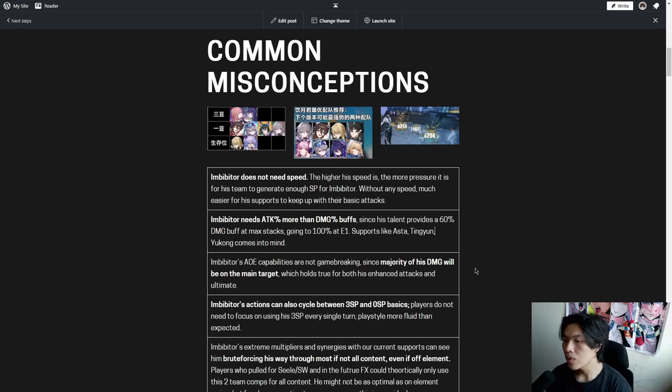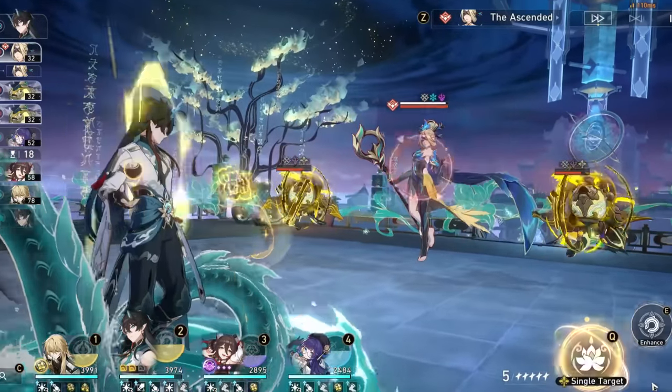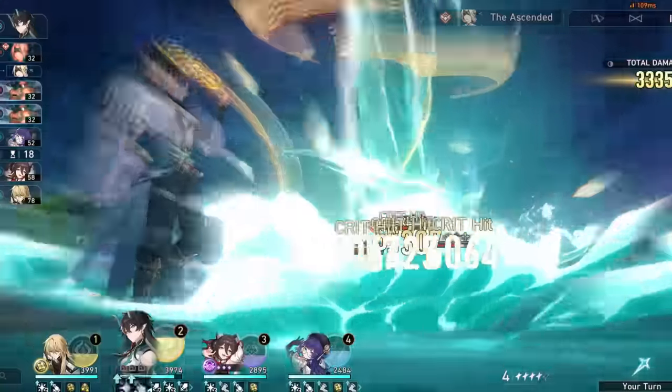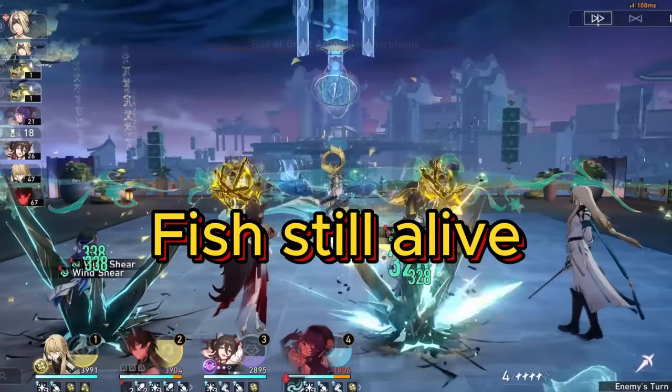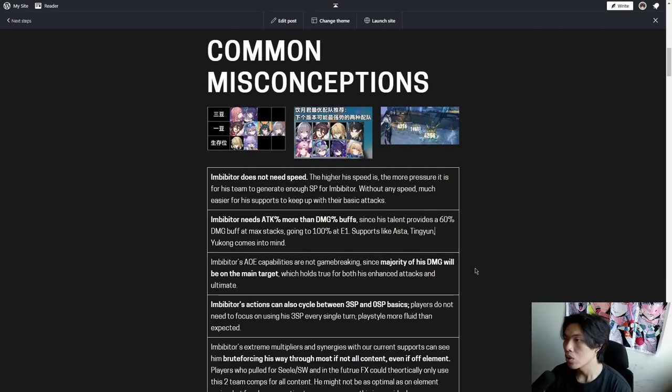Number 3: Imbibitor's AoE capabilities are not game-breaking, since the majority of his damage will be on the main target. For 3 skill points, the main target receives a 500% multiplier, but adjacent targets only receive 180%. This holds true for both his enhanced attacks and his ultimate, so players definitely need to manage their expectations for AoE content.